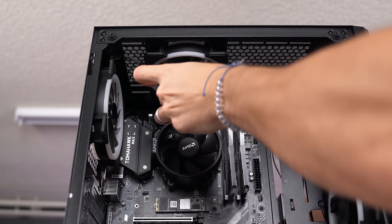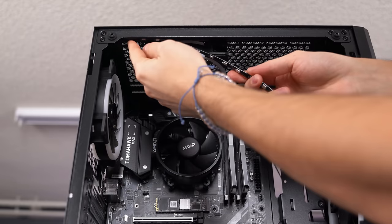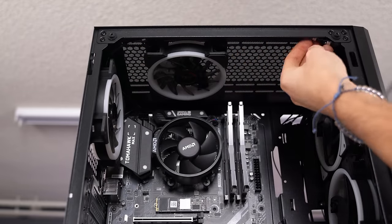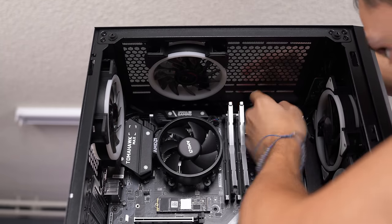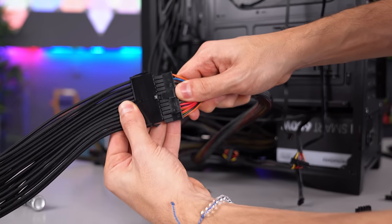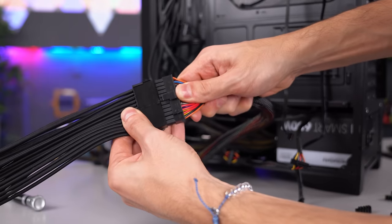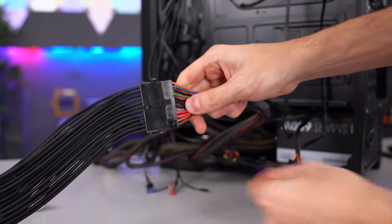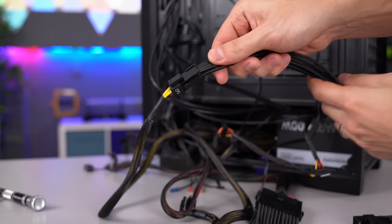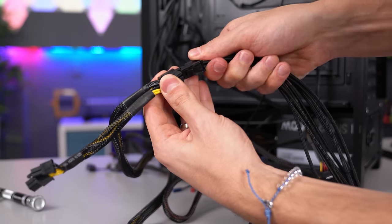If you have any RGB strips, now is a good time to put those in the case as well. I have two that came with the fans — one placed on the top closer to the side panel and the other strip in the back. If you're using any extension cables, now is the time to connect those to the existing power supply cables. These only plug in one correct way, so don't worry about connecting them wrong. Just match the extensions with the corresponding power supply cables — it's very simple.